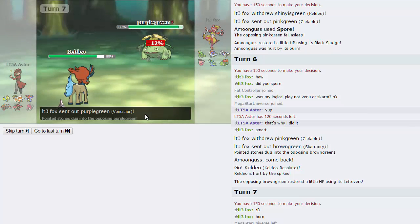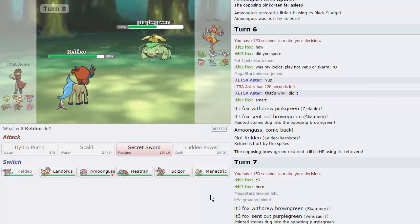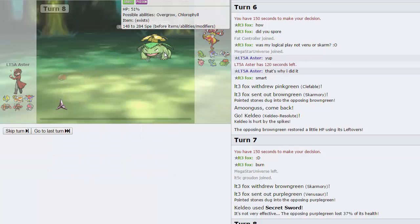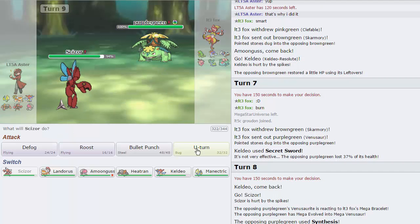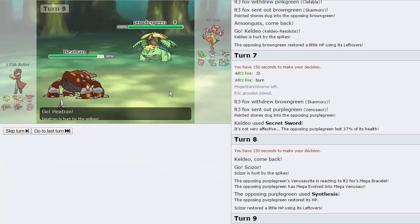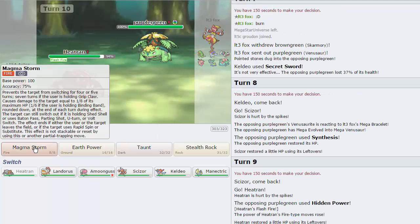I'm going to go for Secret Sword right here because I expect the Gastrodon — not this. I was expecting the Gastrodon. That's a little unfortunate, but it's fine. We do have a pretty good answer to this in Scizor. If he has the HP Fire, I'll scout for it by going into Heatran on the following turn. He does go for Synth — that's fine. We shouldn't outspeed this, so I'm just going to go straight into Heatran as he is going to hit us up with the HP Fire, give us the Flash Fire. Very nice — great scout there. Going to go for the Magma Storm, I don't expect him to have EQ.